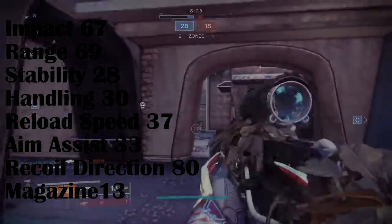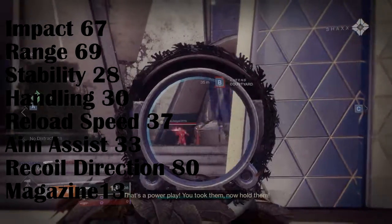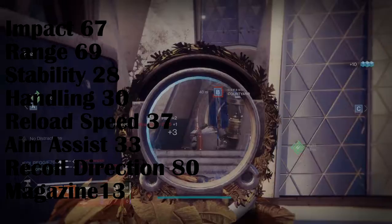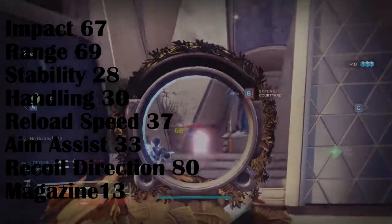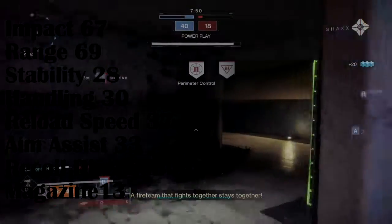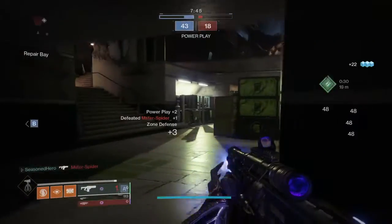Impact 67, Range 69, Stability 28, Handling 30, Reload 37, Aim Assist 33, Recoil Direction 80, and Magazine of 30. Its range and recoil direction are in a very positive area for a slow-fire 150 scout rifle, providing the benefits to compete at long distances and easily free-tap players within the Crucible.